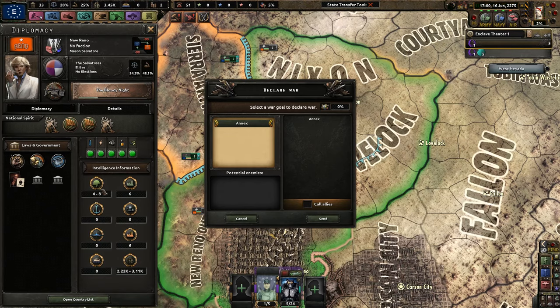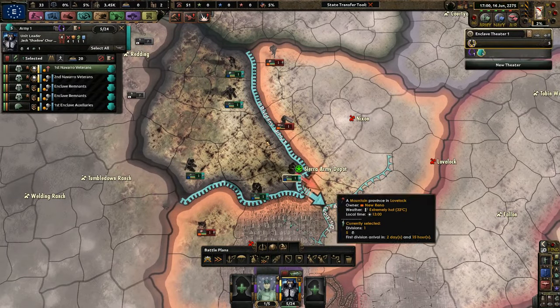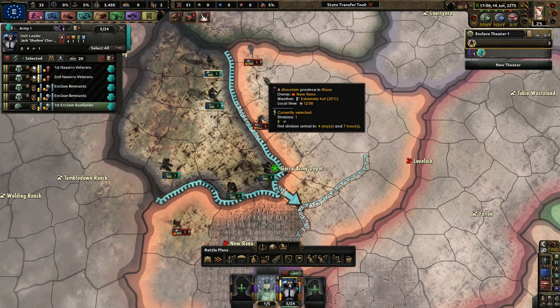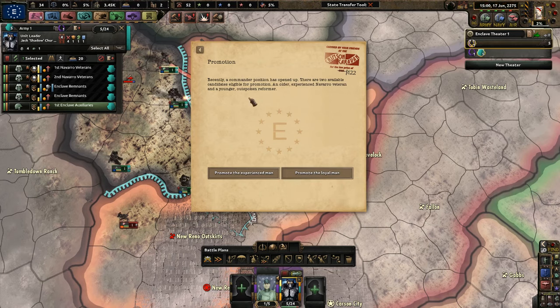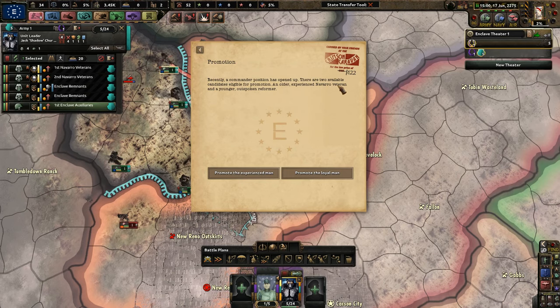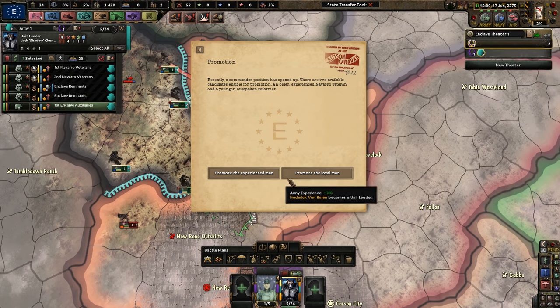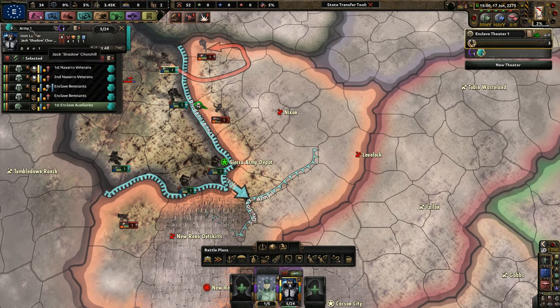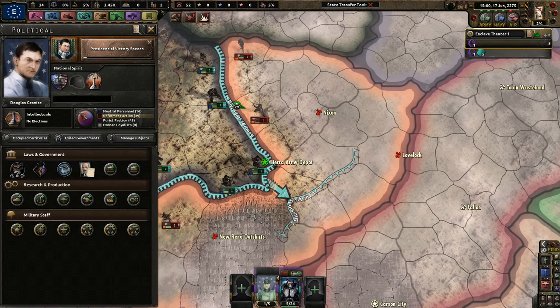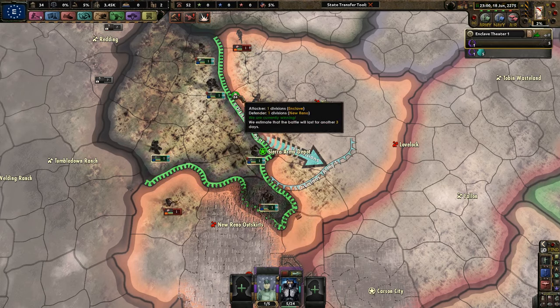New Reno has up to eight divisions at max, but at lowest four. Because we have power armor I'm feeling okay. First, we're going to split these guys off. I need them to go to Nixon — encircle and destroy. We're going to focus on the north real quick. A commander position has opened up — there are two candidates: an older experienced Navarro veteran and a younger outspoken performer. Promote the experienced man or the loyal man — this will help us become more popular with technocracy, which I want. Loyalty will be rewarded. We are at 40% and the purist faction is at 44%. They can't pierce us, which is awesome.